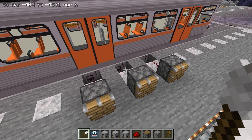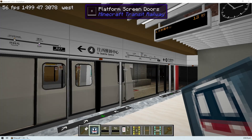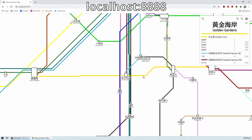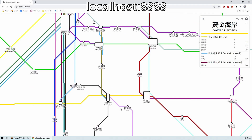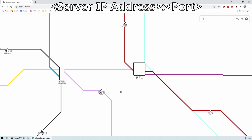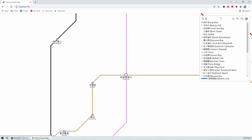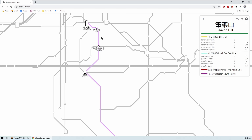Before we end the video, let's take a quick look at the dynamic system map. In single player, we can simply open up our world and open up an internet browser. In the search bar, type in locohost:8888 and hit enter. We should now see an interactive route map. Click and drag to move the map around, and use the scroll wheel or the zoom buttons to zoom in and out. In multiplayer, type in the server IP address followed by a colon and a port number. By default, the port number is also 8888. If the map is not accessible, check the router settings and make sure that the port is properly forwarded. If you are not hosting the server yourself, contact your server host for more information.